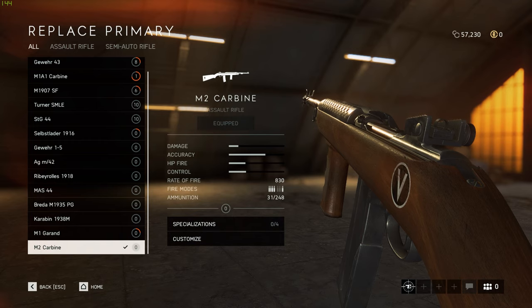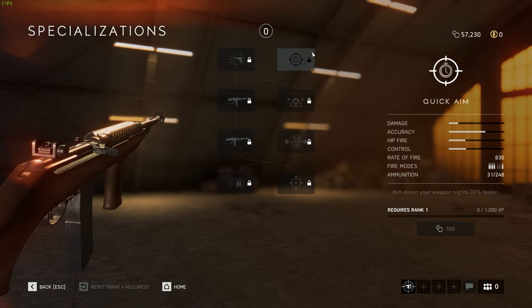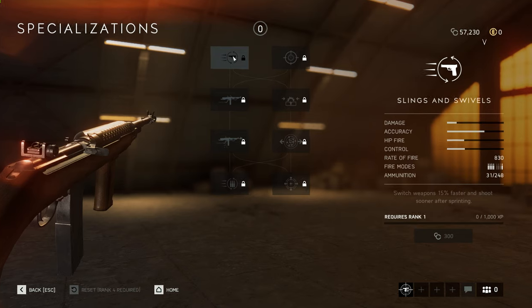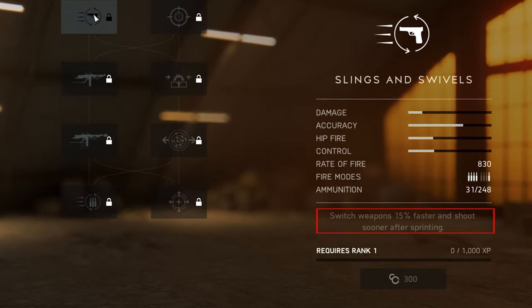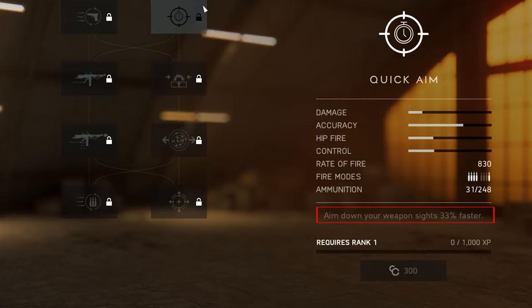Now let's check out the specialization options. In rank 1, you'll have the option to choose between slings and swivels on the left and quick aim on the right. Slings and swivels decreases your weapon deploy time from 0.8 seconds to 0.65 seconds and also allows you to shoot sooner after sprinting. Quick aim allows you to aim down your sights a third of the time faster, which allows you to take aim a lot quicker.